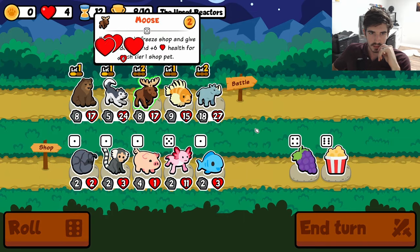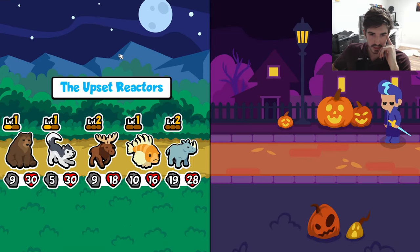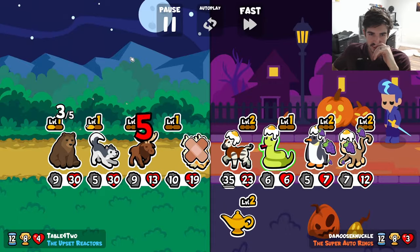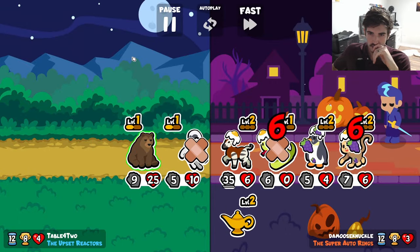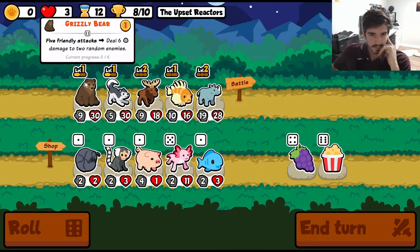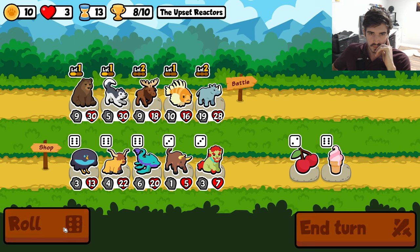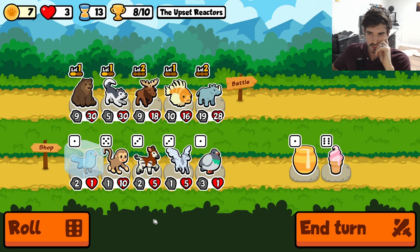Now we're kind of cooking a little bit. I don't know why the moose is only buffing the back guys, but ignoring that little factoid — I think we're in a pretty good spot. You hit the wrong guy, you stinking bear! Alright, rolling. We'll do lollipop but not yet.